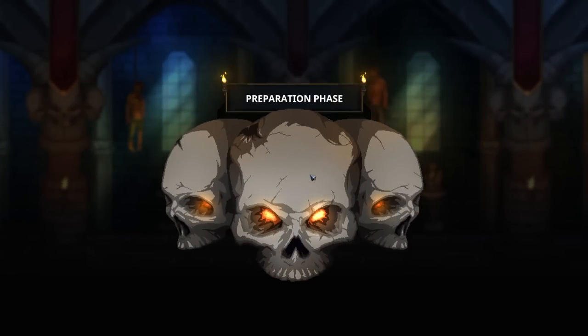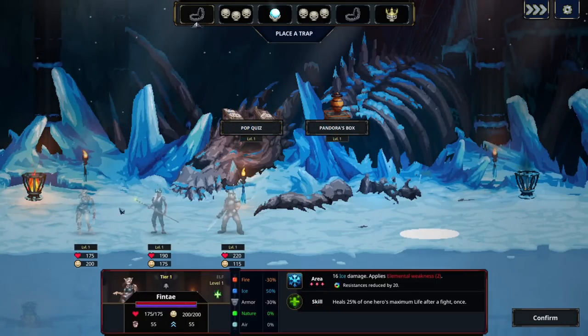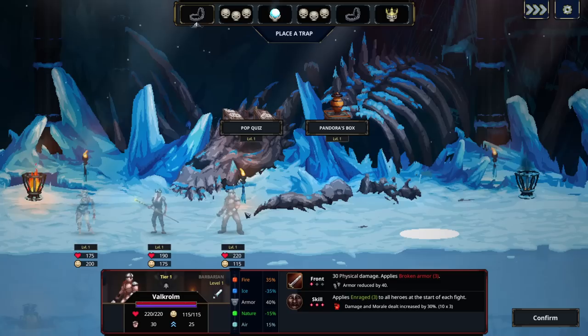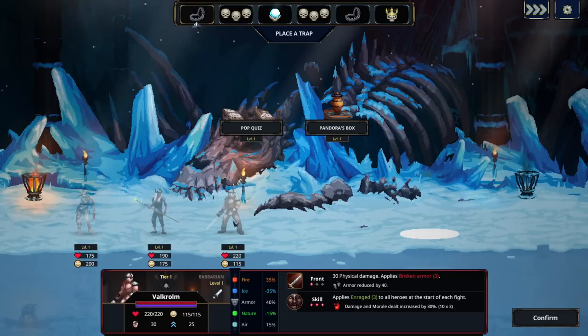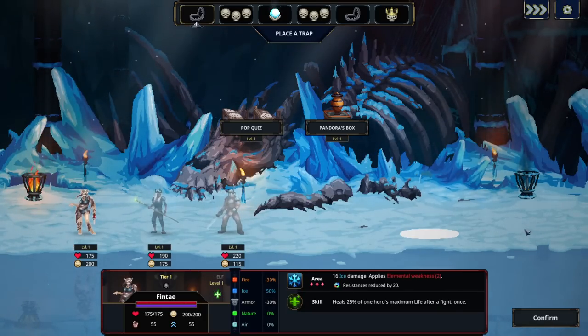Now, the opponent heroes come to defeat the lord, and they all have very specific things to pay attention to. First, they have life and morale — that tells us whether to target morale damage or life damage. But the most important thing is their defenses and their attacks. For example, this guy has a 3D physical attack on the front line, this guy has a 45 air damage attack on the front line, and this guy has a 16 ice damage attack that hits everybody.